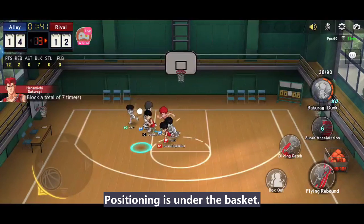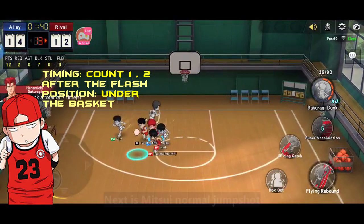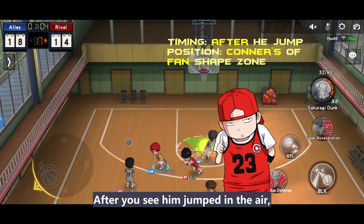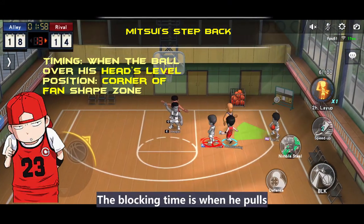Next is Sakuragi's Wind layup. When he flashes with yellow aura, call 1-2, then block. Next is Mitsui's normal jump shot. After you see him jump in the air, follow him to jump. Positioning is the corner of the fan-shaped area.